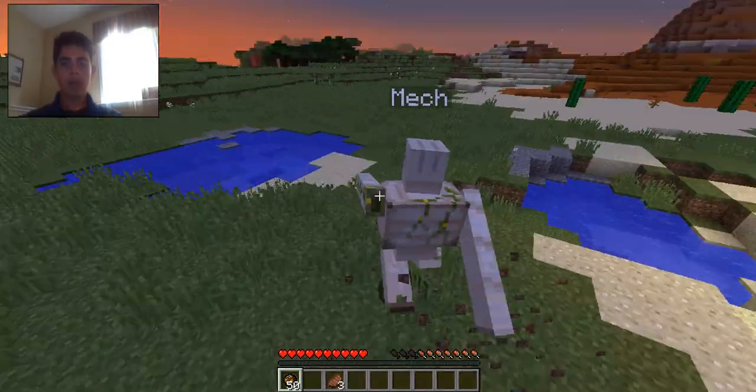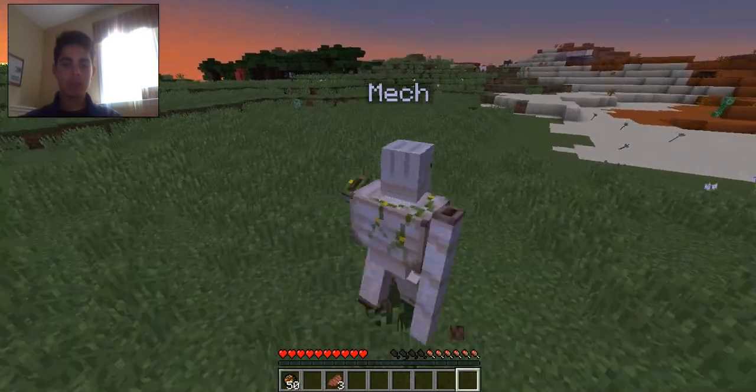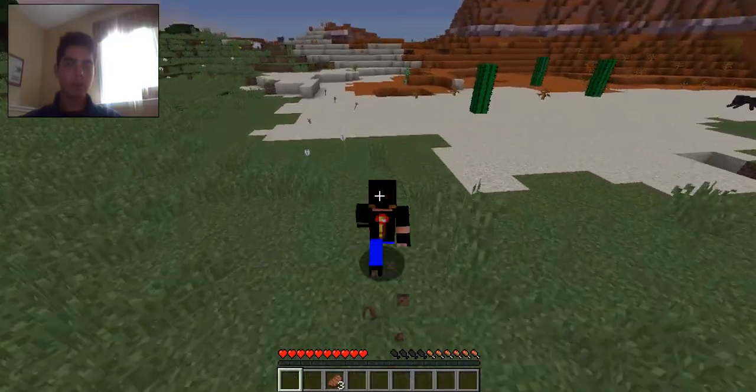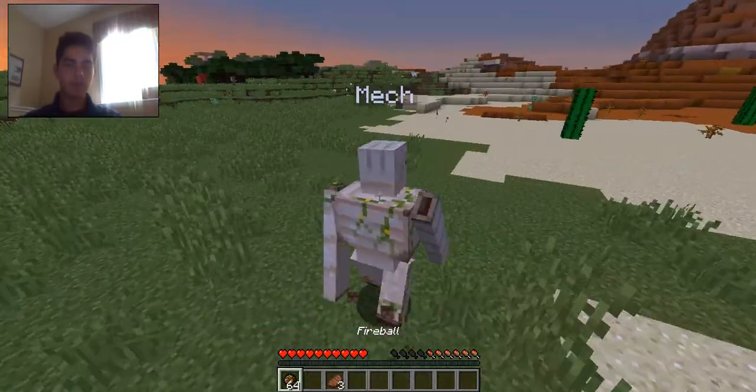It'll also fight while I am away. And to get out, just press nine — the ninth inventory slot — and you'll come right out. You also lose the fireball weapon because it's supposed to be part of the mech suit.